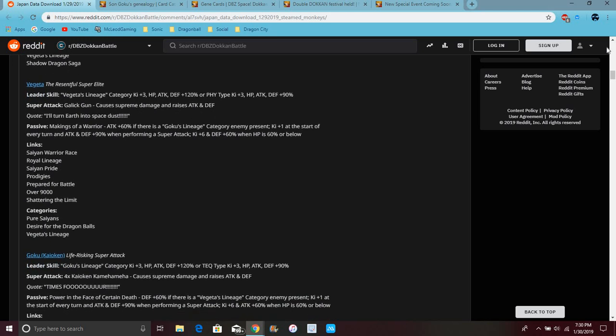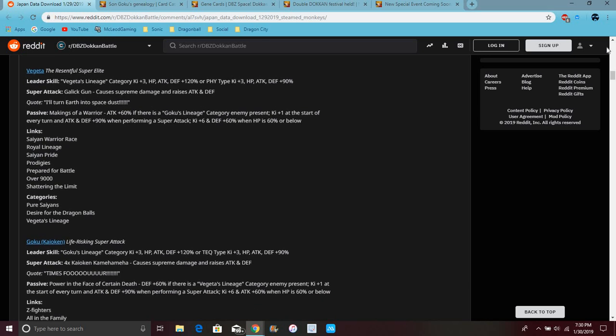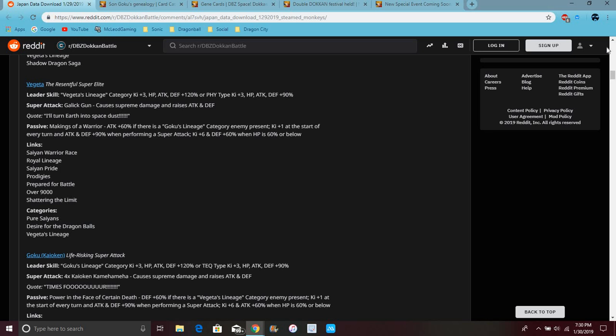So basically they have many leader skill options. I really don't want to just read through all of this, so I'll kind of go over it. Basically Vegeta's leader skill is just a little different — type cube of three, everything up 90%. This Vegeta actually got a Dokkan Awakening from the one last year. They're really amazing, actually really freaking good.